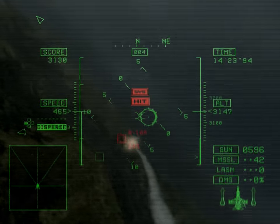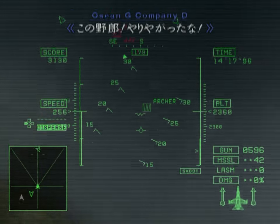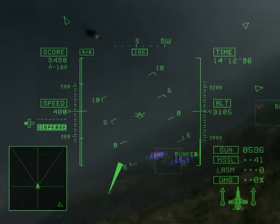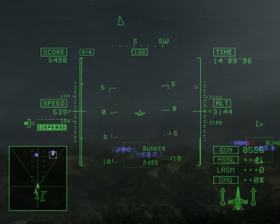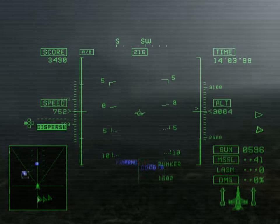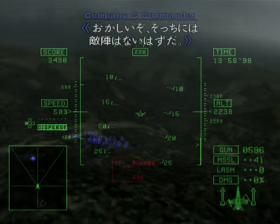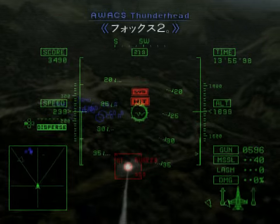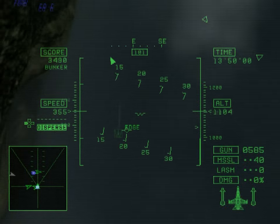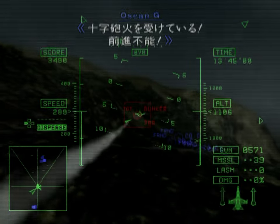Radar lock! Missile hit! Bastards — okay, you wanna play like that, huh? Requesting immediate close air support! The enemy's entered the block in front of us! That's weird — there shouldn't be any enemy forces there! Fox two! Missile hit! Pinned down by crossfire! We can't advance!